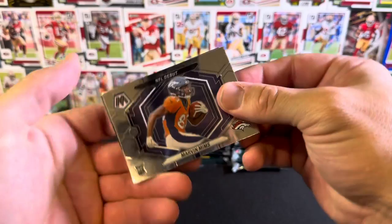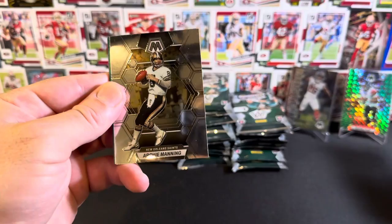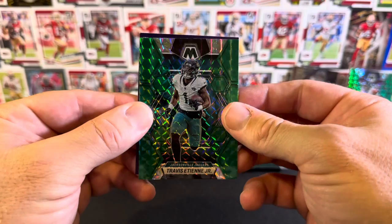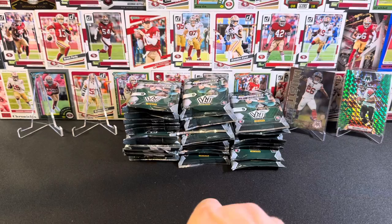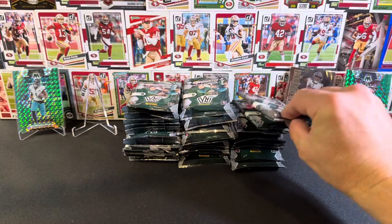Pack three: NFL debut Marvin Mims, Warren Sapp, Thurman Thomas - lots of throwback players - Archie Manning, Max Crosby. And then looks like we've got our green parallel, Travis Etienne Jr. Three packs in, no big hits. It's okay, lots to go.